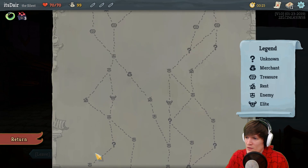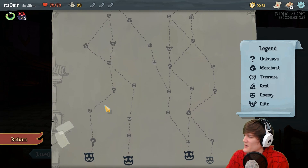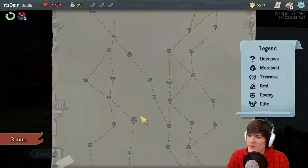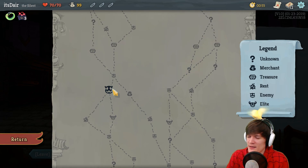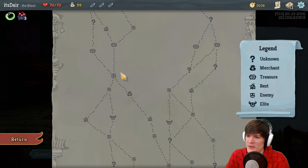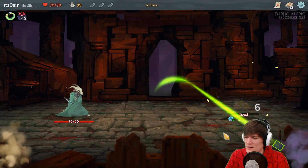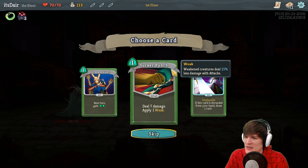Enemies in the next three combats have one HP — I guess yes, we'll do that again. So three combats. Maybe we start with this — it would ensure that if neither of these two unknowns are combat encounters we'd actually get all the way here with Neow's Lament and meet a real boss. We do start with quite a lot of cards.